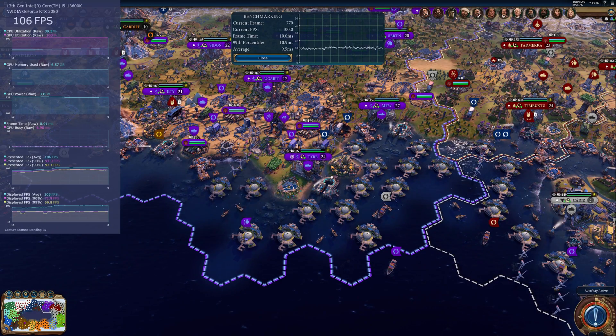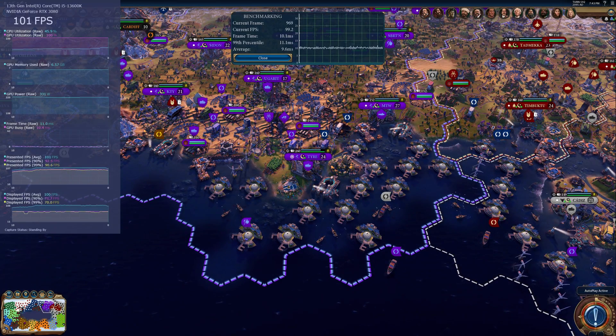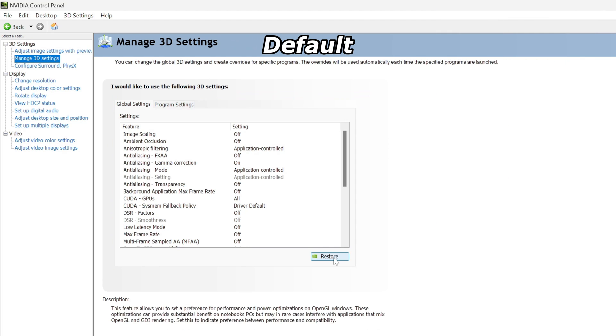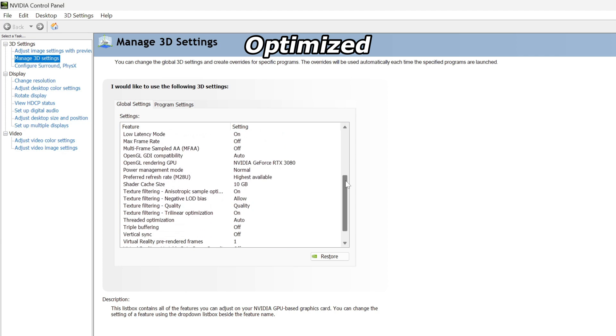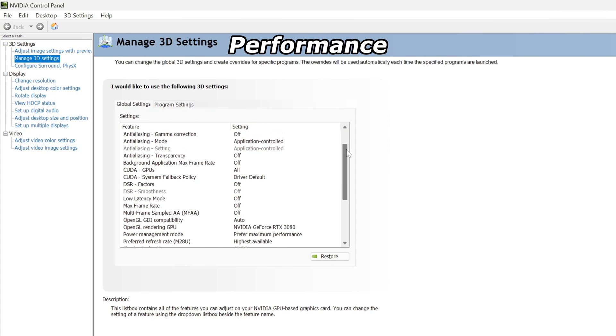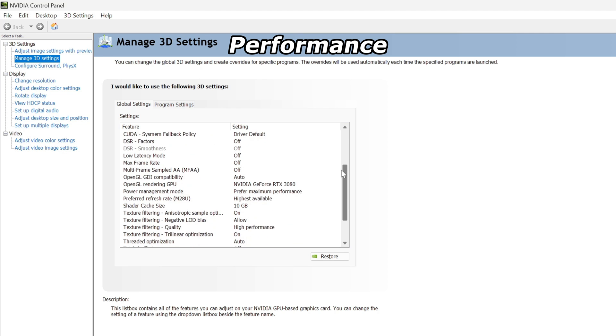To find the truth, I benchmarked three different combos of Nvidia Control Panel settings. The default combo is just the defaults which come with the driver. The optimized combo comes from one of the most viewed and recent video guides on YouTube. Lastly, the performance combo has every setting set to the most performant option.